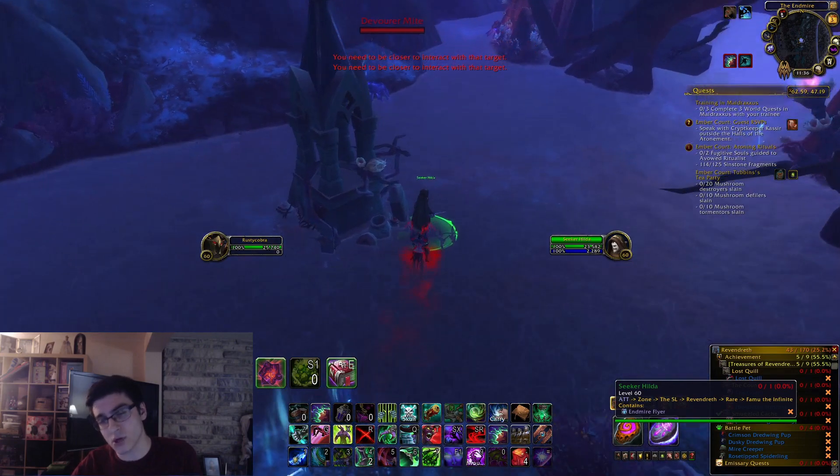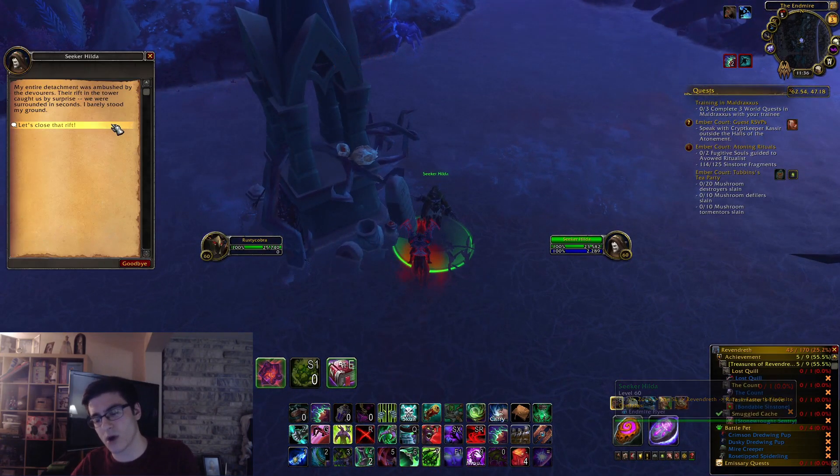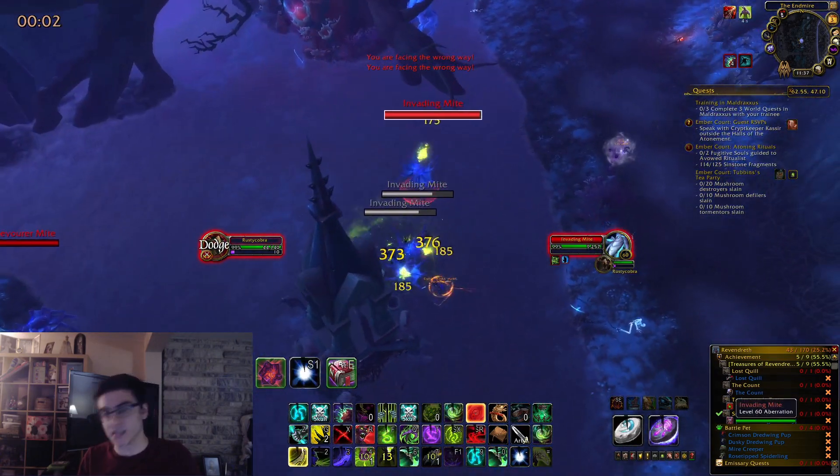If the rare is up, you can talk to the lady. She'll have some dialogue, and then basically waves of enemies will start spawning. Kill them all, FAMU will spawn, you kill FAMU, and he has a chance to drop the mount. That's pretty much it.